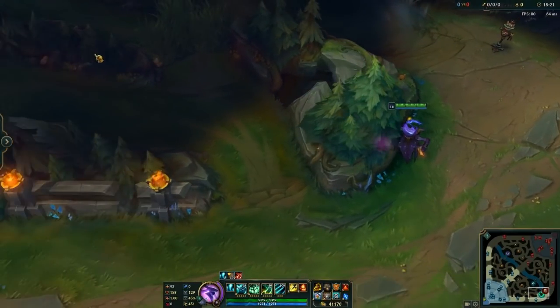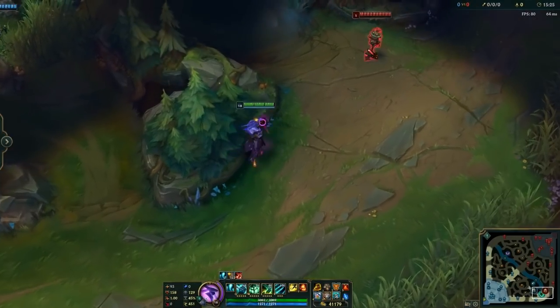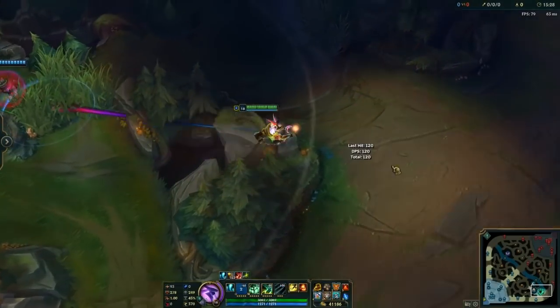First thing we're going to talk about is the bunny foo-foo, or rather the flash lantern mechanic. How this is going to work is you're going to Q, flash, lantern, go back on your Q.